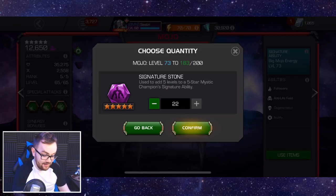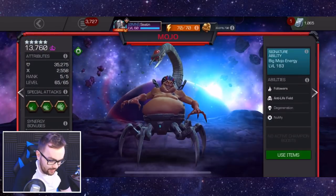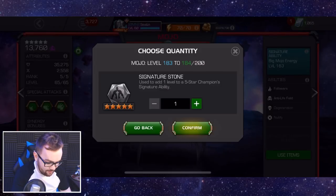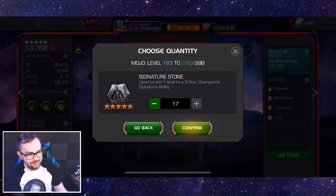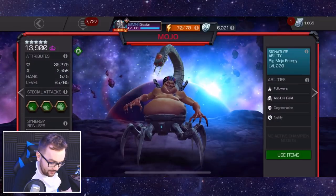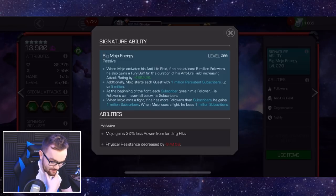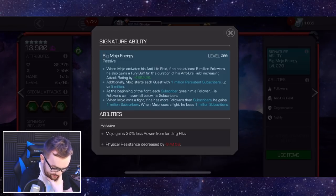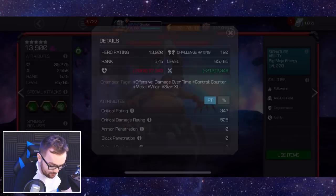His awakened ability is very important if you really want to play this champion — you want him at very high sig because that scales up the fury, and the fury is needed. Via the mystic stones we can take this guy up to 183. Also looking at Sorcerer Supreme next month — even if we do get her, her awakened ability looks like a very nice-to-have rather than a must-have. It will give her a bit more damage. But look at that attack bonus — it's almost 5,000 additional attack while the anti-life field is active. We need 5 million followers to get that crazy damage bonus.